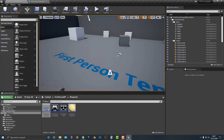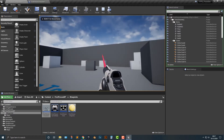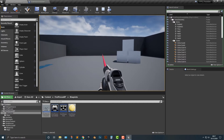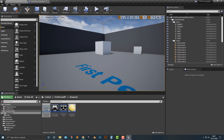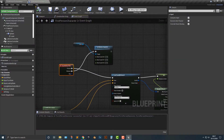Alright, welcome back. Right now we have something that works — we have a little laser that shoots out of the laser gun and it looks pretty good. But let's actually have it destroy something. In order to do this it was a little bit more complicated than I thought it would be, but let's figure out exactly what we need to do.